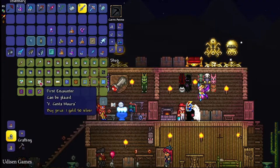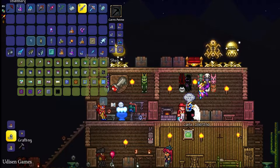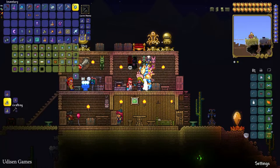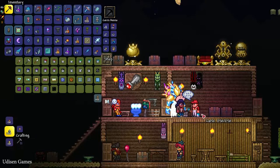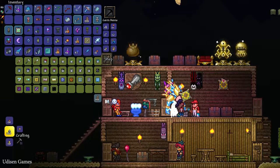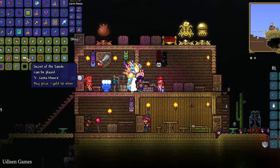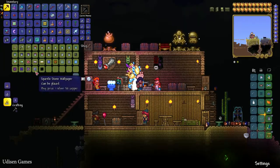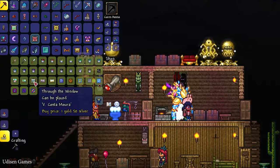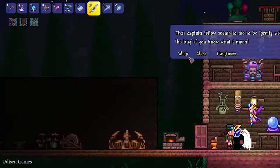On full moon, the Painter sells a slime-themed paint set. On waning gibbous, third quarter, and waning crescent, the Painter sells 'Good Morning' and sunflower items. On two moon and waxing crescent, the Painter can also sell additional items called Underground Reward.